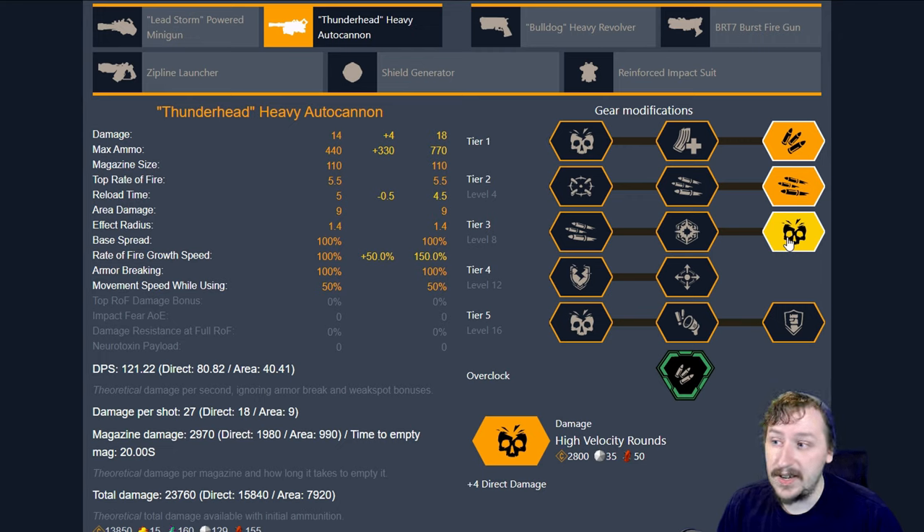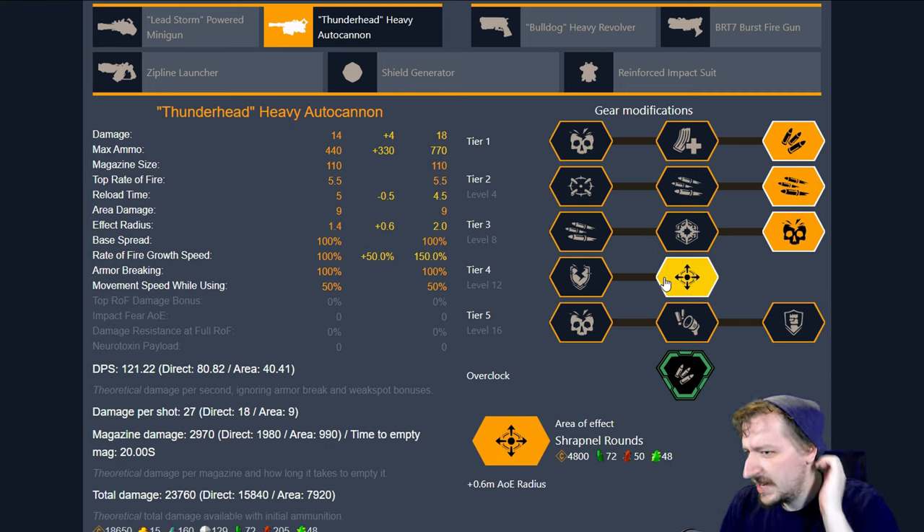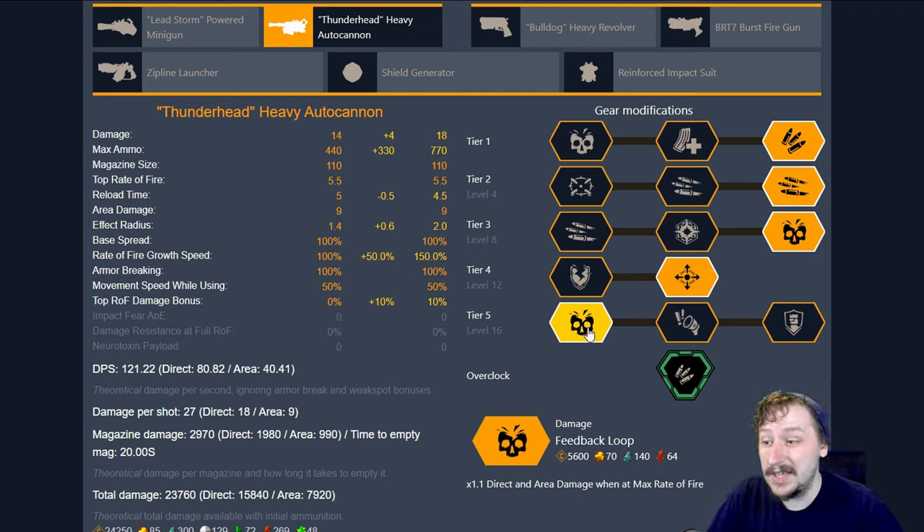In tier three, I usually go with high velocity rounds just to have more direct damage, although sometimes I will switch to loaded rounds just to have more AOE damage. In tier four, I usually go with shrapnel rounds, although hardened rounds are not bad by any means, so pick whichever one you want. And then I usually go with feedback loop, which just gives me more damage at the highest rate of fire. This is pretty much my standard autocannon build, and it works pretty well against everything on every difficulty, especially with this clean overclock.